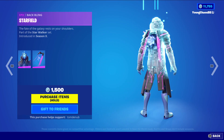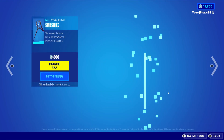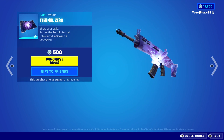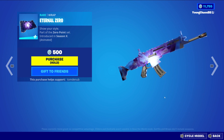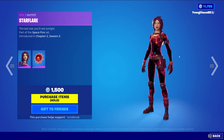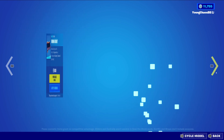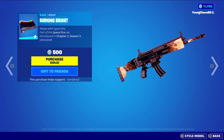We have Infinity with the Batling Starfield. It's an epic skin, $1,500 V-Bucks. Star Strike, a rare harvesting tool, $800 V-Bucks. Eternal Zero, a rare wrap, $500 V-Bucks — animated as well, not a bad wrap. And we have Star Flare with the Batling Universal Bloom. It's an epic skin, $1,500 V-Bucks. We have Burning Bright, a rare wrap, $500 V-Bucks — animated as well.